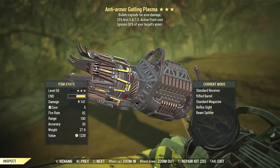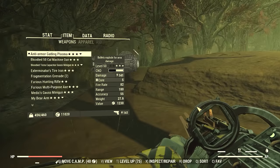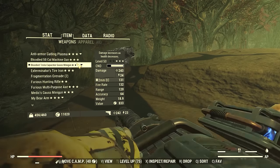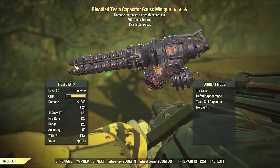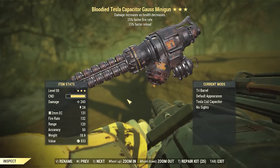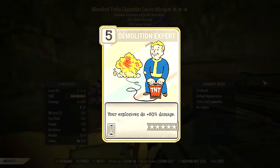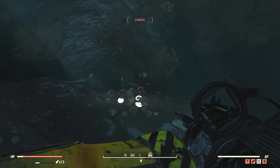First up we've got the AA Gatling Plasma, which has the rifle barrel and the beam splitter, which turns it into a shotgun — that makes this weapon just insane. We're comparing it to the BFFR Gauze minigun. The Gauze weapons had an update where they're all explosive and do splash damage, so we're going to want to use all of our Demolition Expert perks.